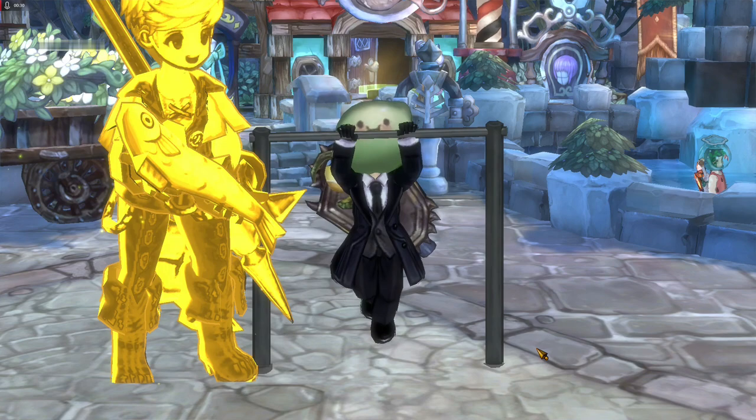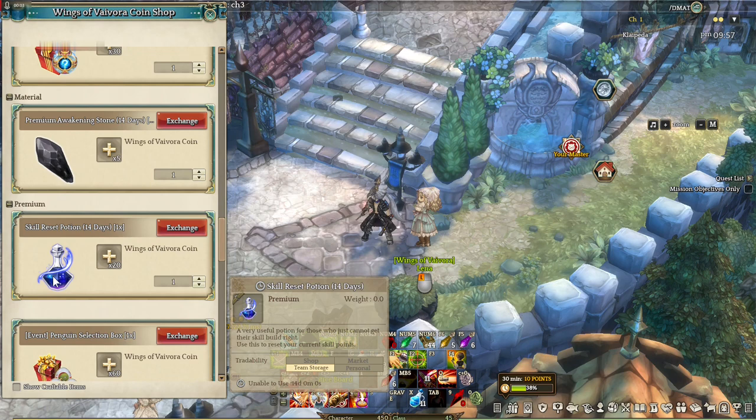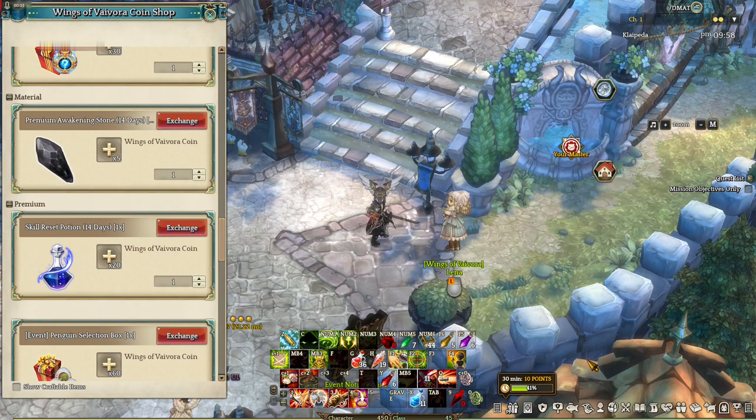We're going to start with the first one: how to reset skill points. There are a few ways. First that comes to mind is using a skill reset potion, and you can get one from the Wings of Bybora NPC. You're going to need 20 pieces of Wings of Bybora coins, which can be obtained by checking your attendance reward daily.